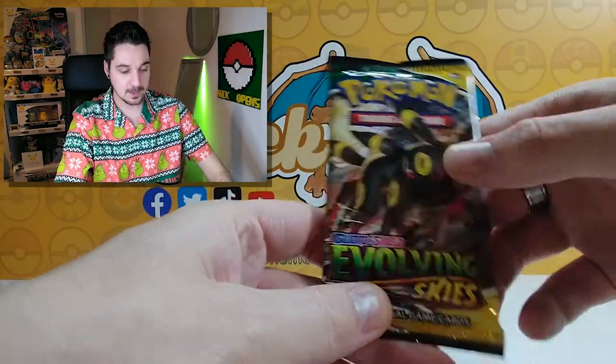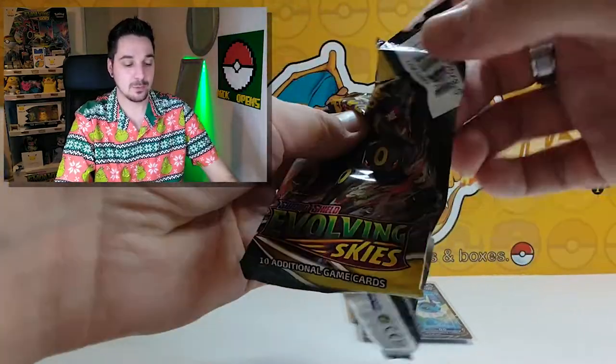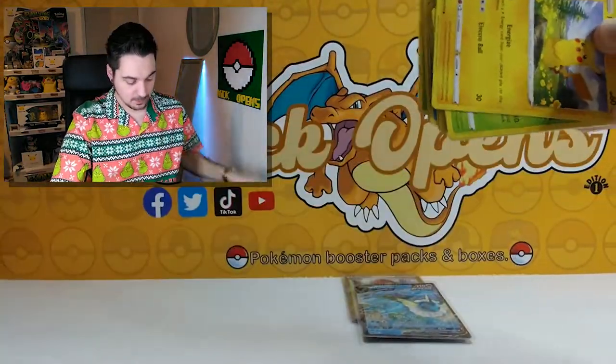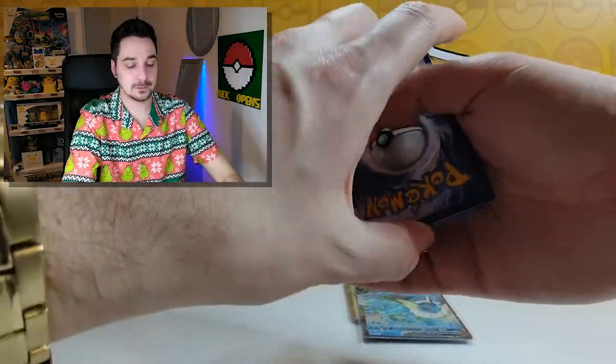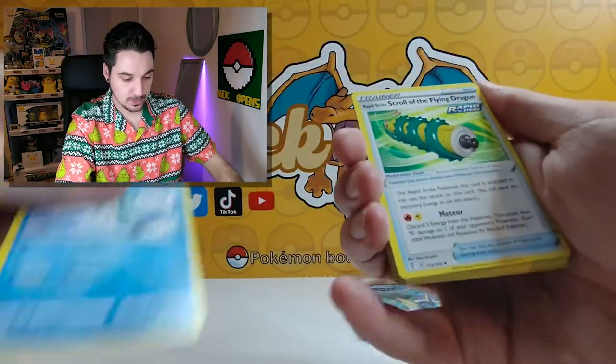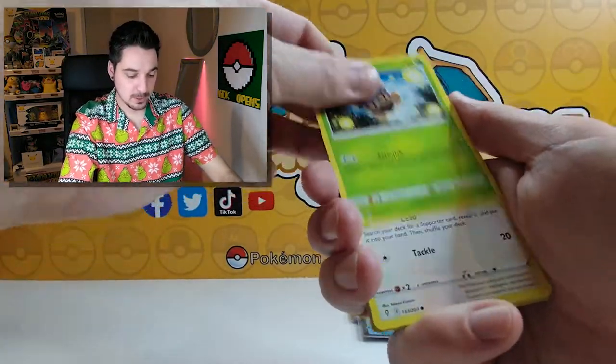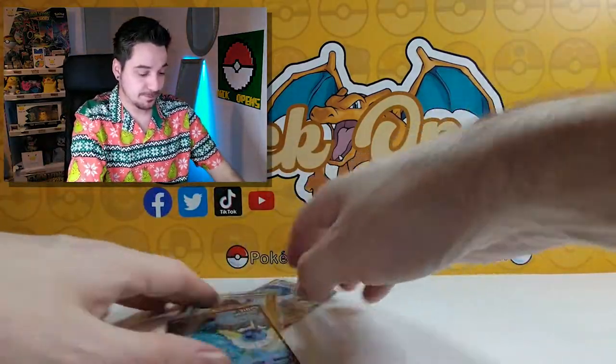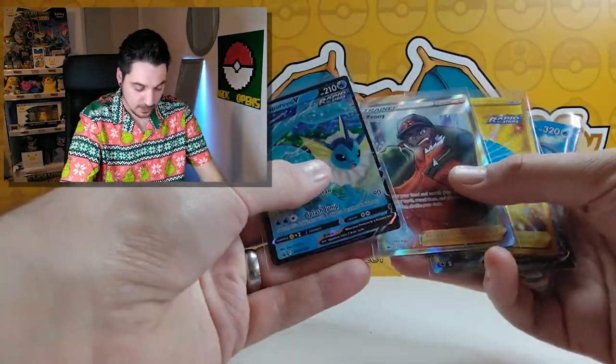Are you guys ready for the last pack magic? Evolving Skies — let's see if we can get a beautiful card. Leaf, Electric, Ice Cube, Scroll, Crustle, Pikachu, Seedot, Lilligant, Bagon, Litleo, Chinchao reverse, and a Drampa non-holographic. Unfortunate, but I can't complain — we already showed you some beautiful cards and beautiful hits. Thank you so much for watching — hit that subscribe button, leave a like. What is your favorite food? Merry Christmas, Happy New Year, and I'll see you next year. Bye bye!